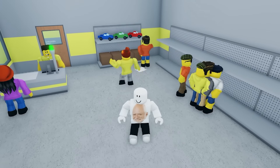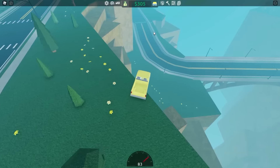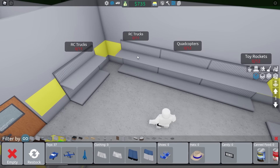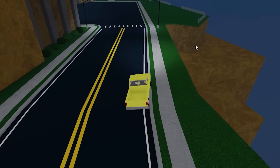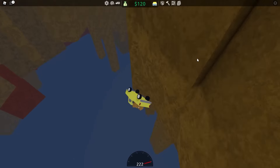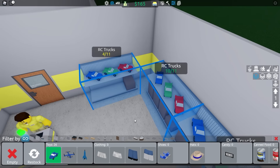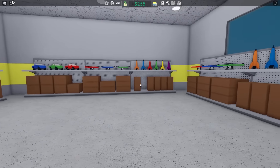They just grabbed all the copters. We need to buy more toys - let's buy 50 for $1,000. Thank you everyone for buying all my toys. Drive off the cliff, load up my truck, and end everything. Look at that good landing. Let's unload. My shelves are already empty - you guys are buying stuff quick. So now my shelves are kind of stocked. I need more though. Buying another 50, driving off the cliff. Loading up my truck and driving off once again. Time to unload the truck. Let's restock some trucks, copters, and toy rockets. The store is looking really good.